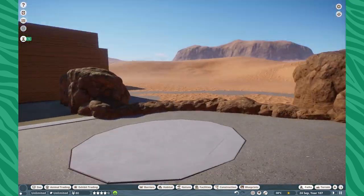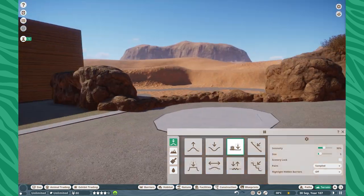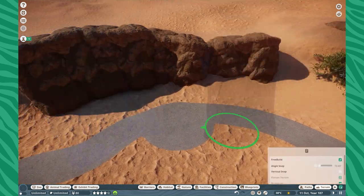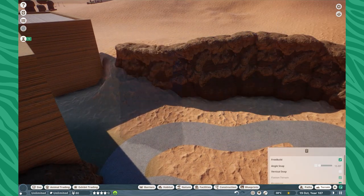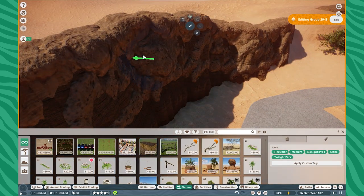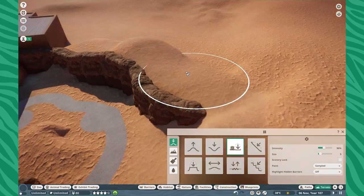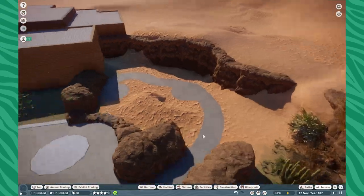You can see I am putting some pathing all the way throughout here. This habitat was awful to build — it was such a challenge. It was only about an hour's worth of work, but it was just such a hassle trying to get all these pieces to work together. But that's kind of the challenge that I enjoy for these small habitats, so I hope you guys are excited. My idea was to have this kind of mountainside looking up into a habitat, and you can take this little pathway inside here as a way to get a little bit more personal and up close with the Meerkats.